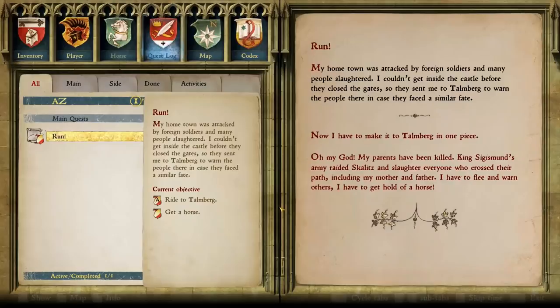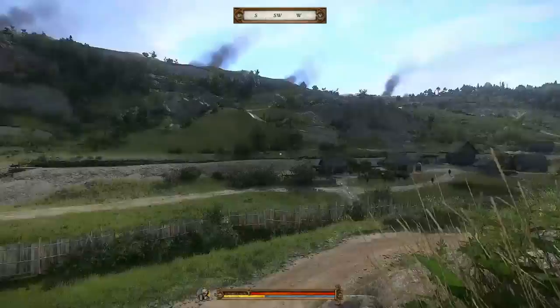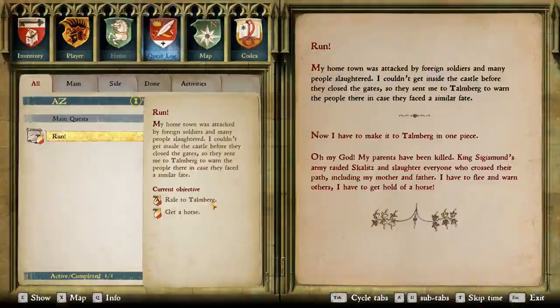I have to flee and warn the others. I have to get a hold of a horse. The place we're trying to get to is Talmberg, to warn people there in case they face a similar fate. Let's go.